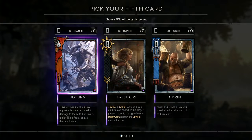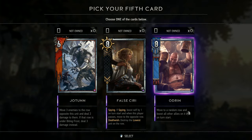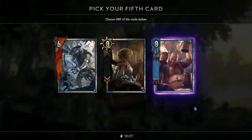Now what is our fifth card? Yotun — move three enemies to the row opposite this unit and deal two more damage to them. If that row is under Biting Frost, deal three damage instead. This is great — I'm gonna do that just because it boosts a lot of good synergies.